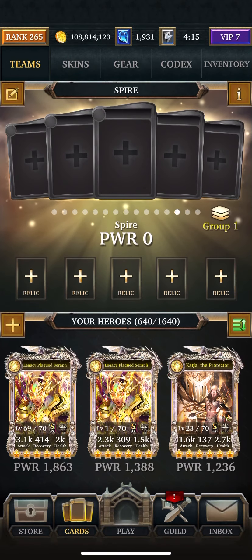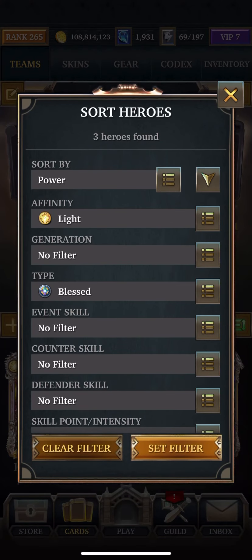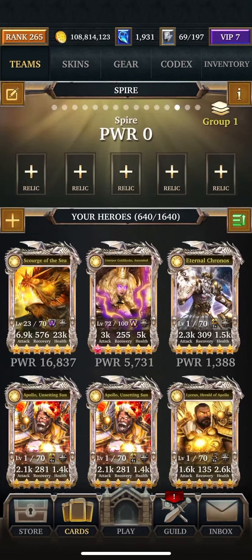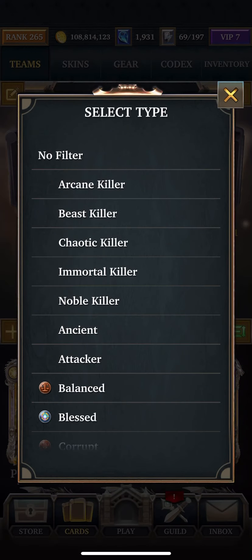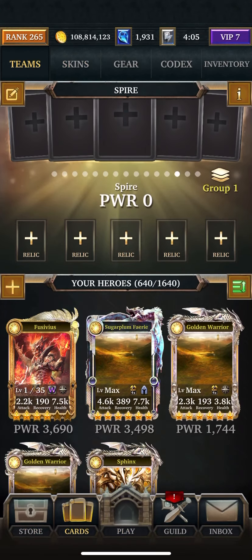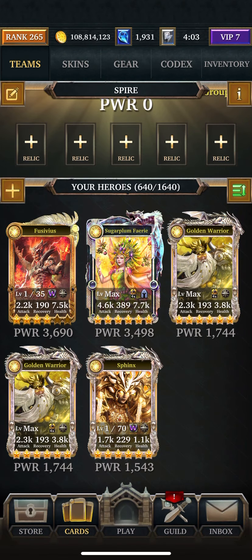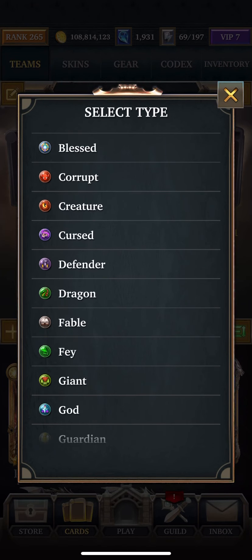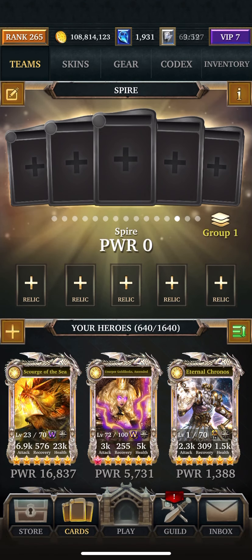So, for Blast, I don't really have anything. I'm going to obviously use the Fable team, because I always do. But if I didn't have that, I would use the 2nd, 3rd, and 4th card, and then figure something else out. But Fable always works.